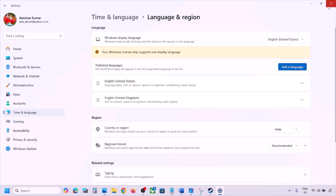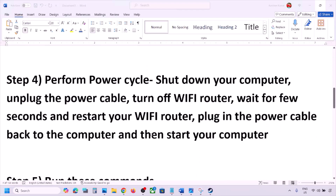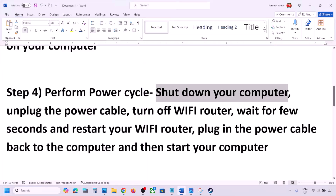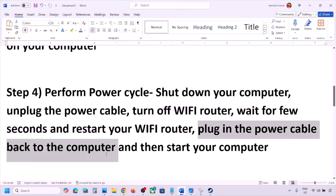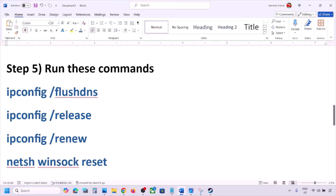The next step is to perform a power cycle. First, shut down your computer. Once shut down, unplug the power cable from the computer. Then turn off the Wi-Fi router. Wait for a few seconds, then restart your Wi-Fi router, plug the power cable back into the computer, start your computer, and check.